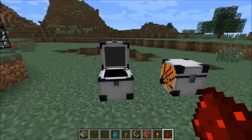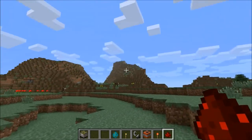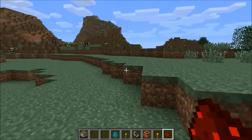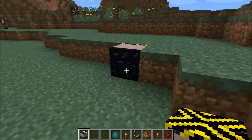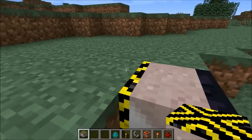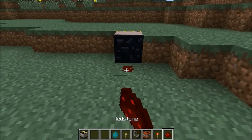The cool thing about this item is you can decide which direction you want it to explode, so it doesn't explode in your face. If you want it to explode towards something, you can do that. It's a bit stronger than normal TNT. You see this yellow part — it's gonna explode in that direction.